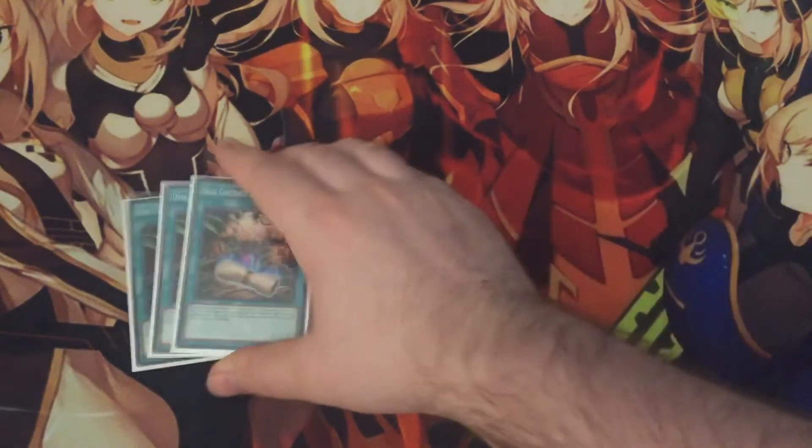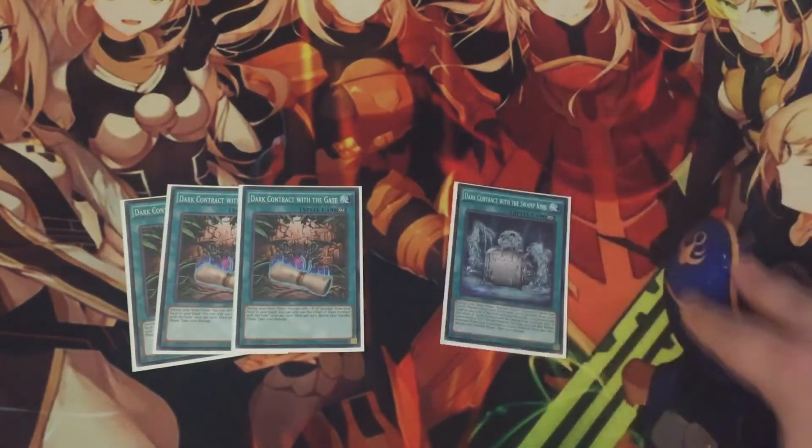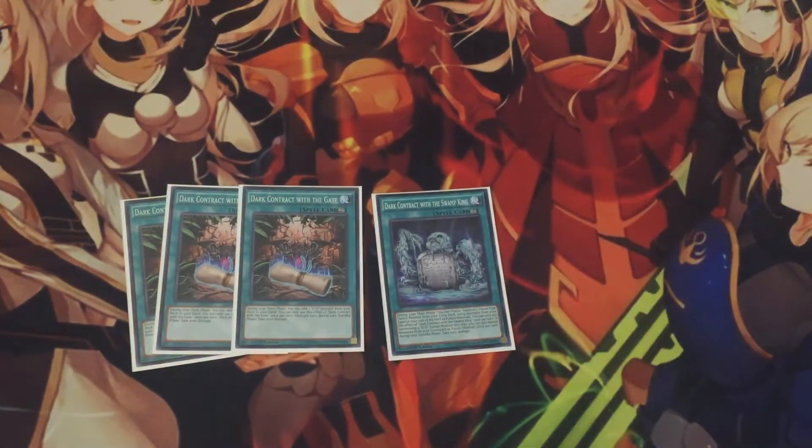For the dark contracts, we have three copies of Gate along with one copy of Swamp King — a pretty standard ratio. Swamp King you want to typically search out as an extender. It's basically similar to Necro Slime: it allows you to fusion summon using DD monsters in your hand, field, or graveyard, and you can also banish from the grave. Gate is your main search card — you activate it and search any DD monster from your deck. They do burn you on your standby phase, but that's not really an issue with Lamia.